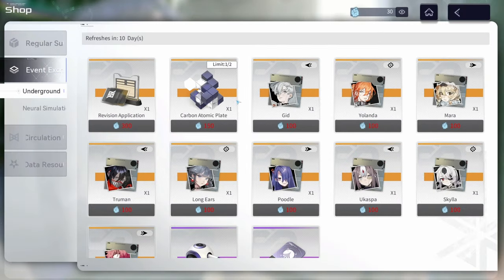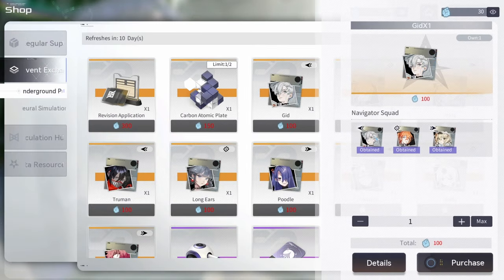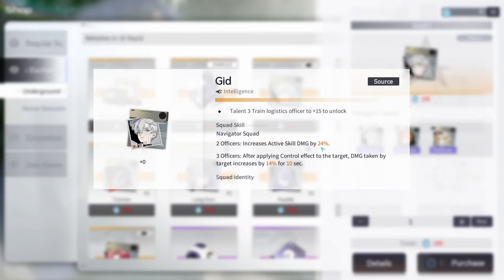The set we're looking at is the Navigator Squad, which is actually in the shop right now. This set increases your active skill damage by 24%, which is very important for how it works. Then, after applying a control effect to the target, damage taken by the target increases by 14% for 10 seconds — a nice duration and a massive buff.